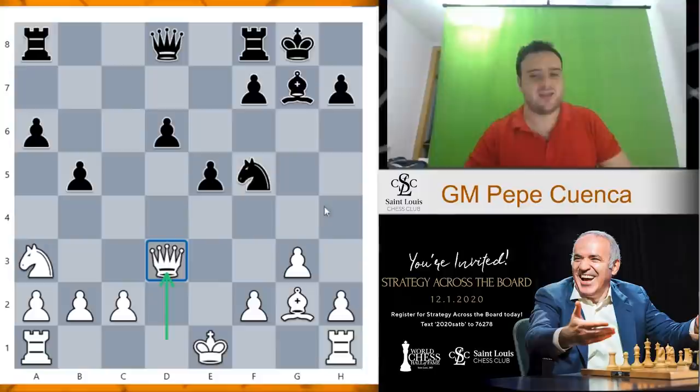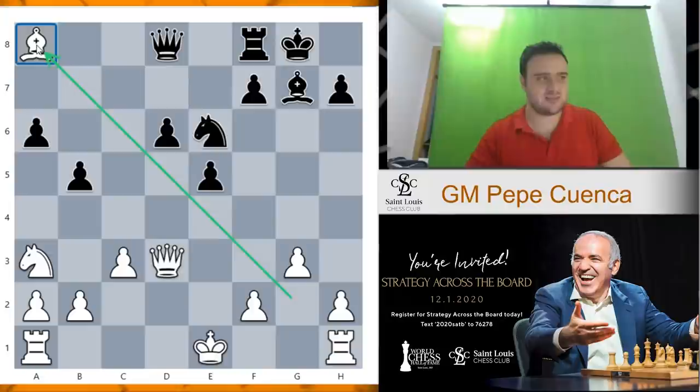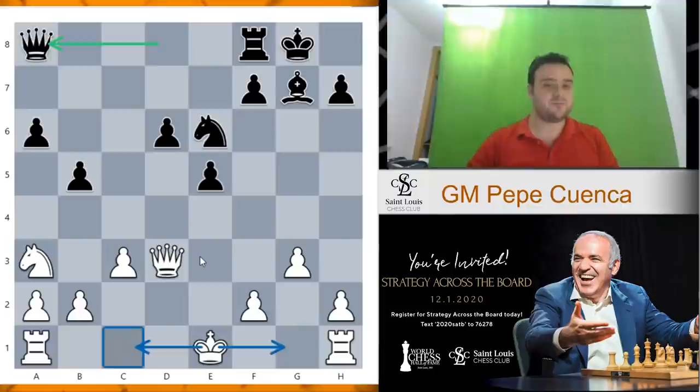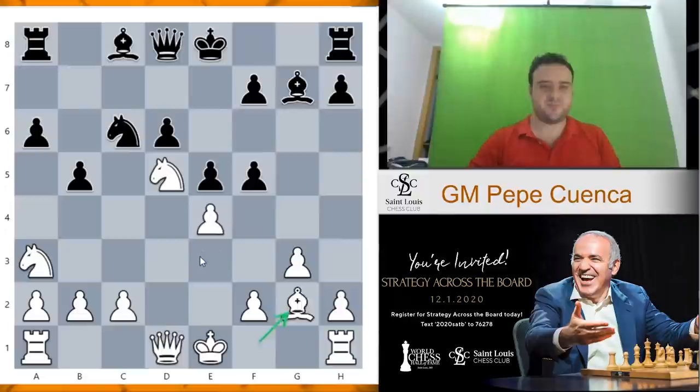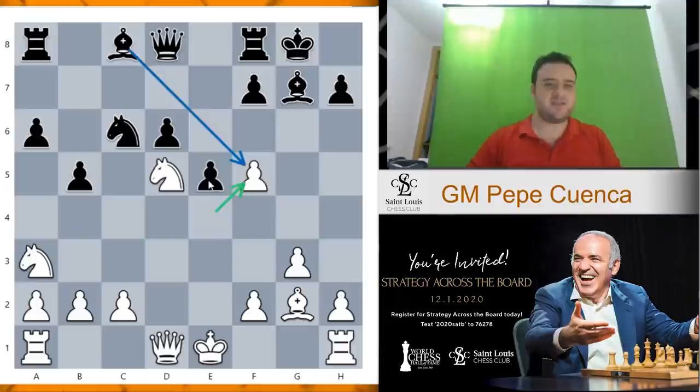Queen d3 is the best move — an intermediate move attacking the knight. Now if black goes knight d4, we first kick this knight. And when the knight goes back, now we are ready to take on a8. After queen a8, we can go short castle or even long castle, and we don't have the same problems as before. So let's check another possibility for black.